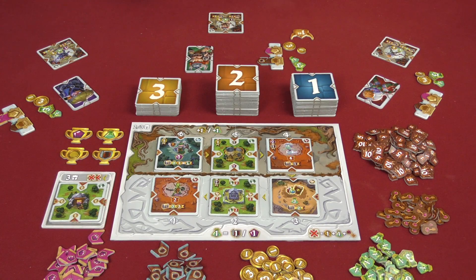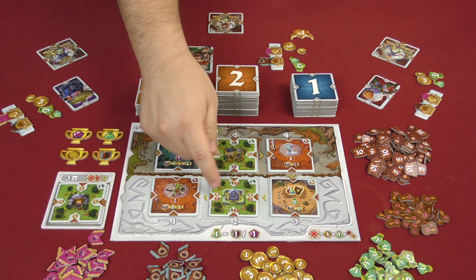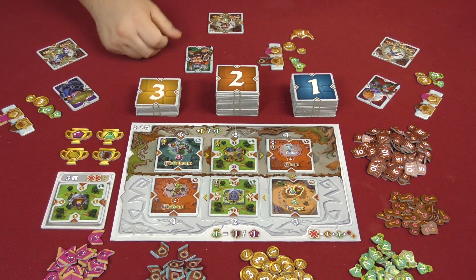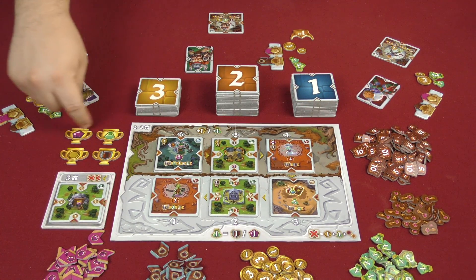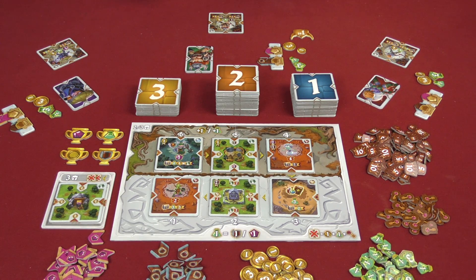The point of Tales of Glory is to get the most prestige points, which are these little tokens. You get them in a number of different ways: by matching up the right kind of buildings to other buildings in your tableau, by defeating monsters, and sometimes for having the most of a certain kind of resource at the end of the game. There are a lot of different ways to get prestige points.